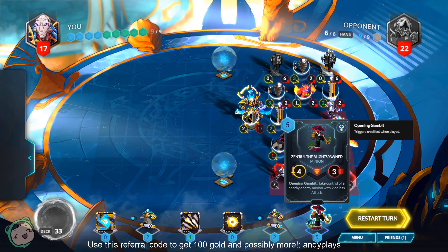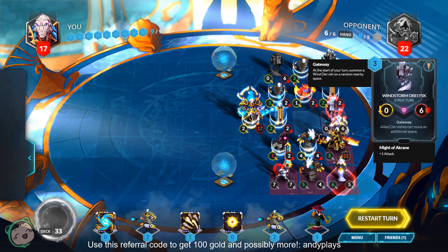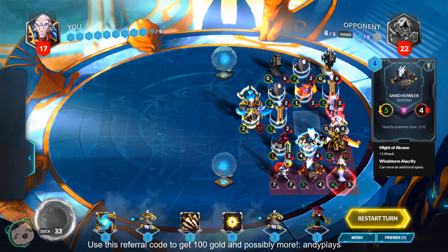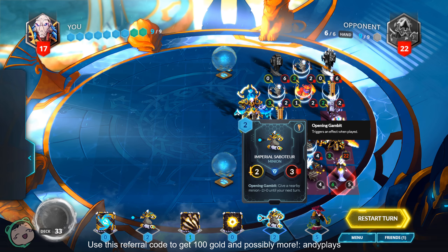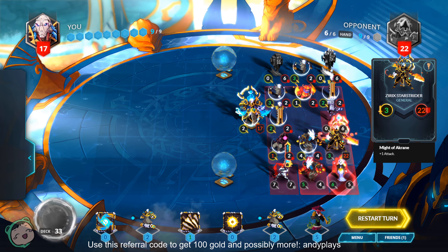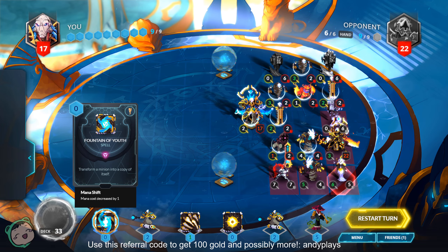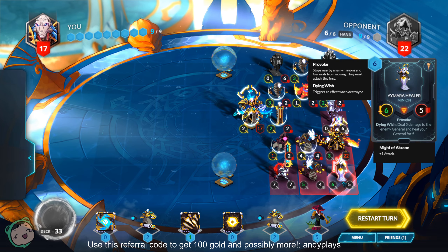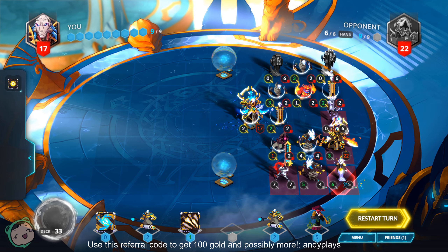Zen Rui takes control of a nearby enemy minion with two or less attack. Well, this is a structure — I don't think this counts as a minion. But we do have the Imperial Saboteur, which I assume we're going to use to Imperial Saboteur into Zen Rui. The question is, does it give haste? First things first, we'll just dispel the Amara Healer.